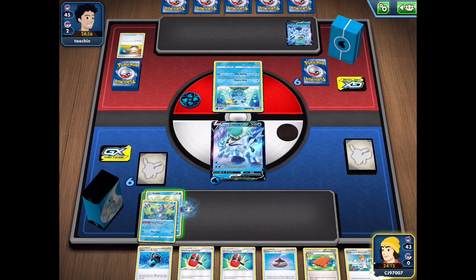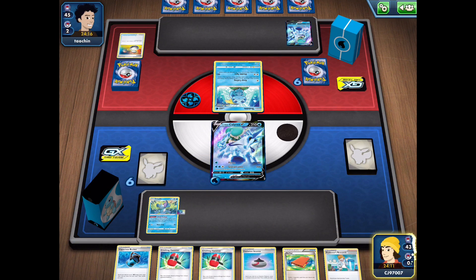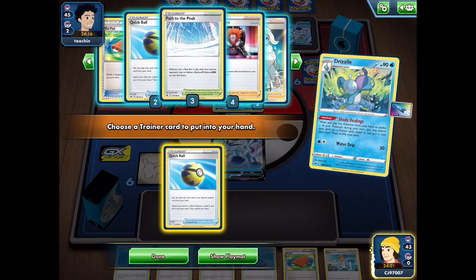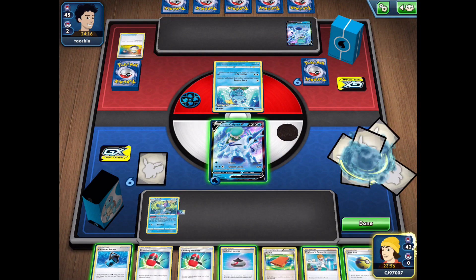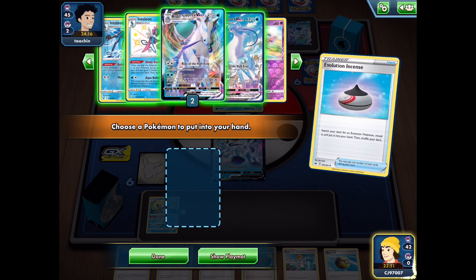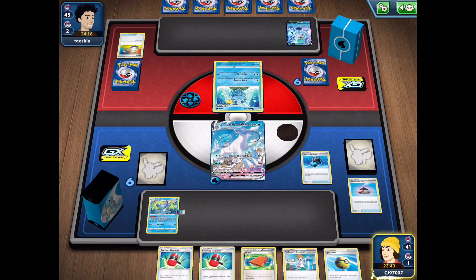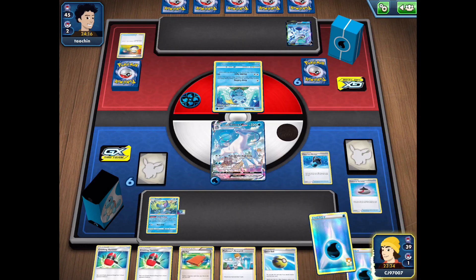My opponent realizes they don't have a lot going on — they go for a switch into Sobble and don't even have an energy attachment. We're in a very good position. We use our Drizzile — there are so many options for what to take. We'll just take the Quick Ball to get another basic Pokémon. We play Evolution Incense to grab the VMAX — and the alternate art is there, so we have to take that one. We play Capacious Bucket to get energy.